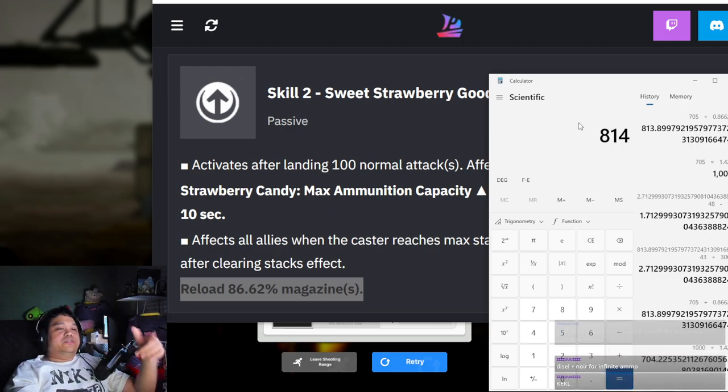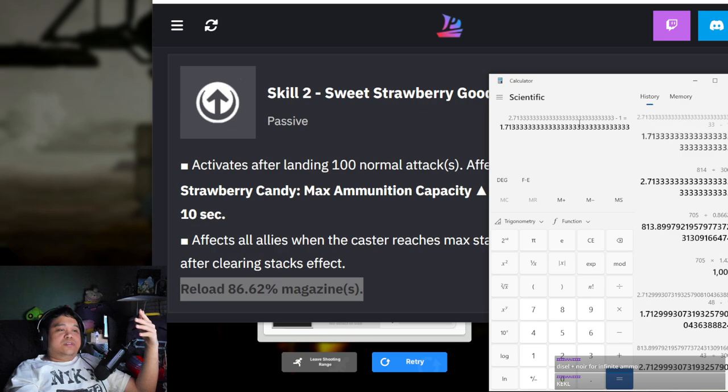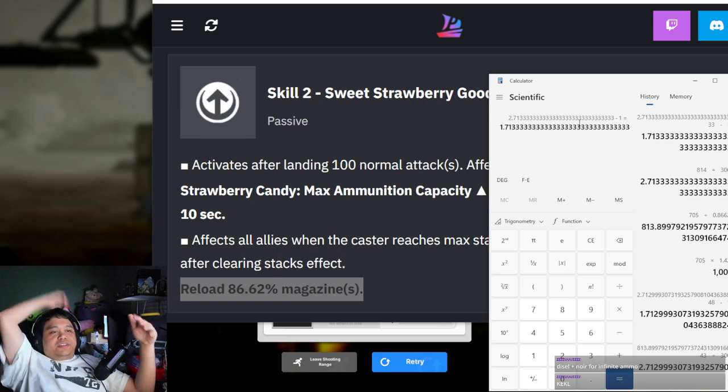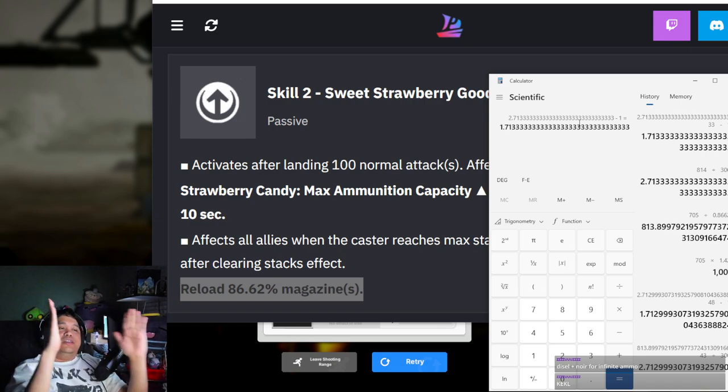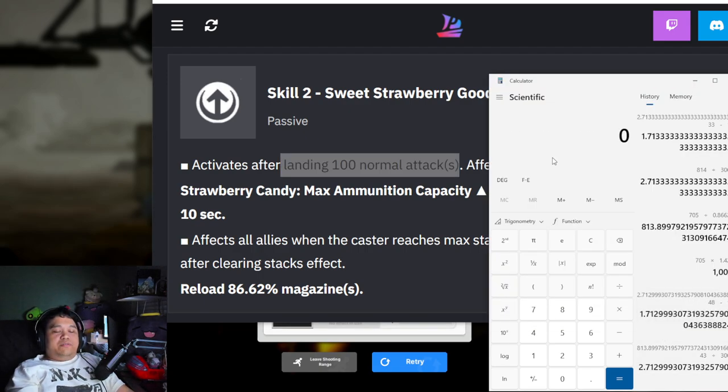What is 705 when you multiply it by 0.8662? It's 813 or 814. So we need 814 bullets, and then you divide that by 300 minus 1. You need 171 to 172 percent max ammo, and this is only just cutting it at the exact same amount.